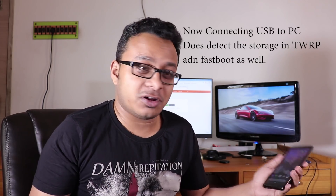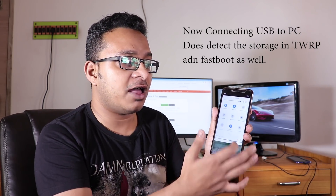After flashing, without rebooting, I went to the wipe section, then Advanced Wipe, and wiped cache, dalvik, system, data, and vendor. After wiping, I then flashed Havoc OS and GApps. It worked out — as you can see, I am back on Havoc OS Android Pie.